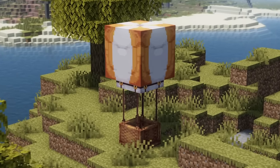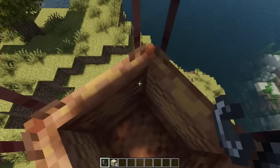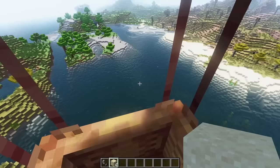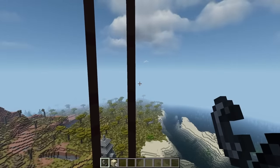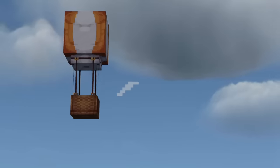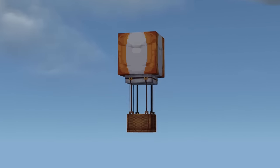Breezy adds hot air balloons to Minecraft, which can take you up to some impressive heights. Use flint and steel to raise the balloon, use sand to add sandbags to lower it, and use shears to cut sandbags to go back up again. The balloon's direction is determined by the wind, which can be shown using a gust gauge.